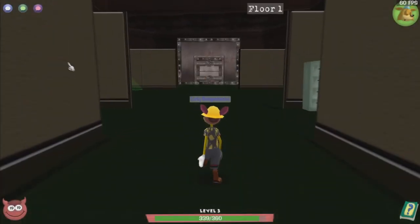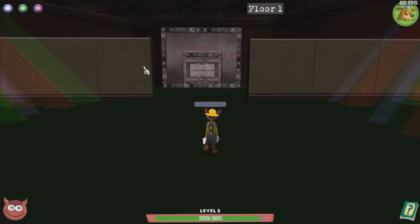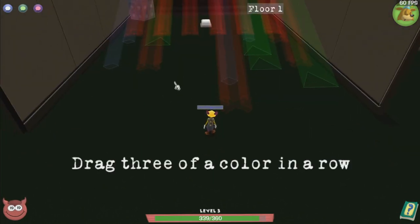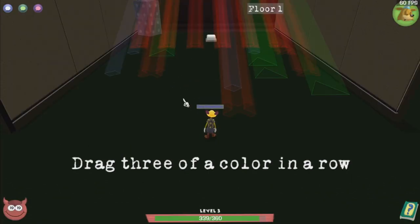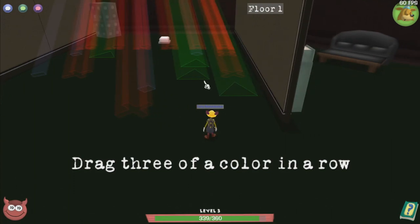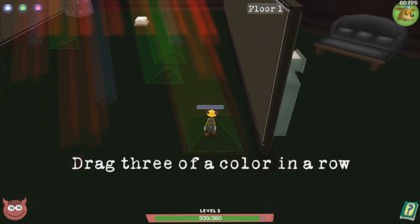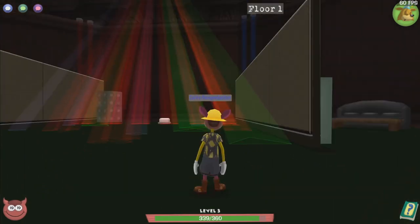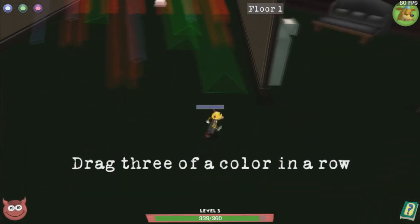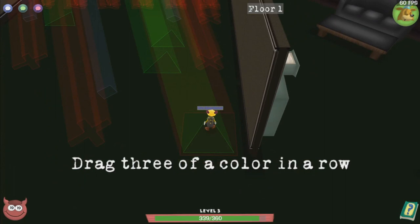With puzzles, we want to start with the classics, and the best one to start off with is probably drag three of a color in a row. This puzzle is pretty simple — all you have to do is drag three of a color in a row. We want to take all of these shapes and drag them together. You only need to do this with three in a row. We're going to use this triangle as an example. When you walk over a triangle, or any shape for that matter, it'll follow you until you walk off the board. As you can see, it is no longer following us, so we can step on it again when we walk onto the board, and we can move it up, left, wherever we want to move it.